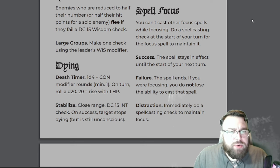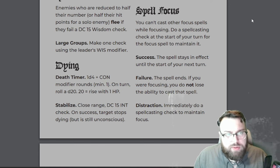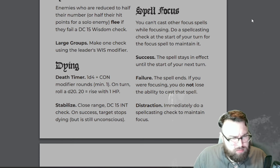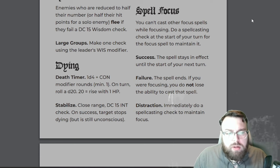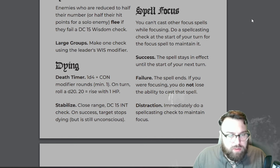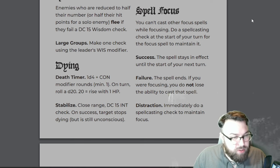Morale: Enemies who are reduced to half their number, or half their hit points for a solo enemy, flee if they fail a DC15 Wisdom check. Large groups make one check using a leader's Wisdom modifier. Dying — Death Timer: 1d4 plus Con modifier rounds. On your turn roll a d20 — a 20 means you rise with 1 HP. Stabilize: Close range DC15 Intelligence check; on success the target stops dying but is still unconscious.